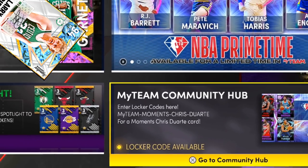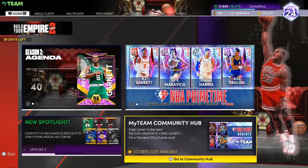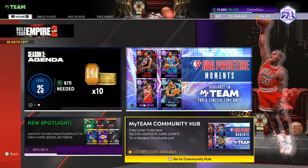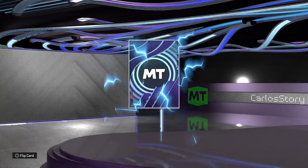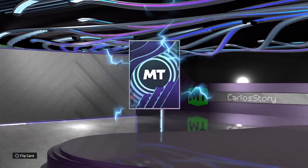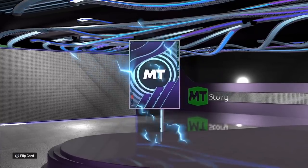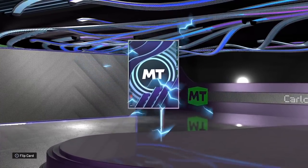A little birdie told me that you like free stuff, and if that is the case, you came to the right video. 2K ended up adding a bunch of free stuff that you can get right now in NBA 2K22 MyTeam. We got some locker codes, there's actually a free guaranteed diamond pack that you can get right now that guarantees you a free diamond player, and 2K also added some more free packs and a lot of free stuff in MyTeam.